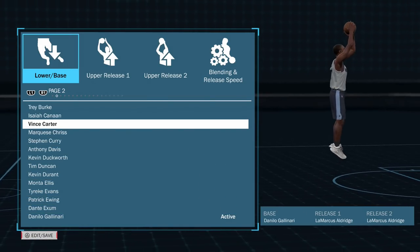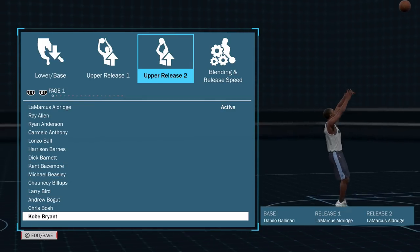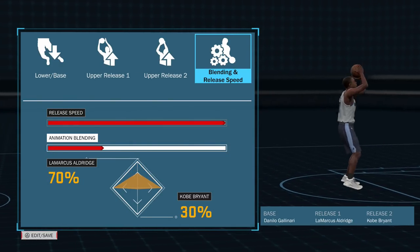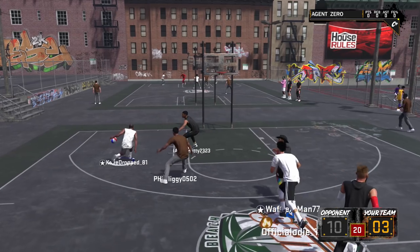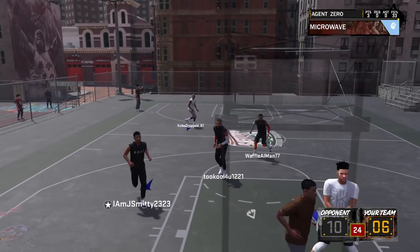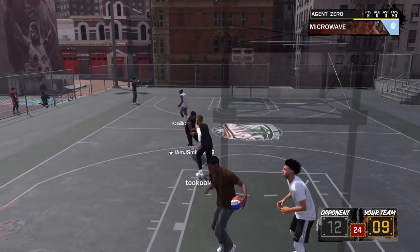In NBA 2K18, you will live and die with the jump shot you choose. The jump shot you choose will impact your green light window — how difficult it is to hit a green. There are early releases, late releases, some releases that are awesome for standing shots but awful for moving shots and vice versa. Some releases have horrible limitless range potential, some are outstanding. On some releases you lean way too much, on others you can get standing pretty easily. There's a ton of factors, and with each jump shot nothing is going to be perfect. That's why I drop these jump shot videos — you really have to sit for hours testing different stuff to find one that fits you and your play style.